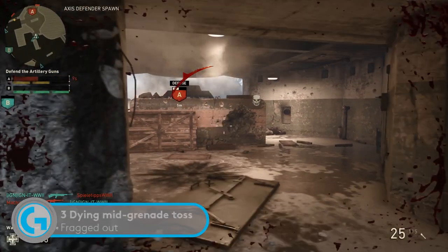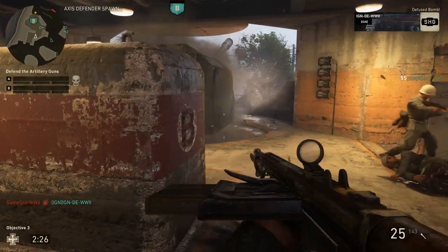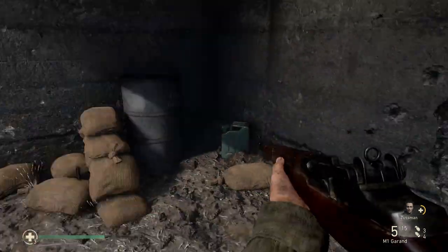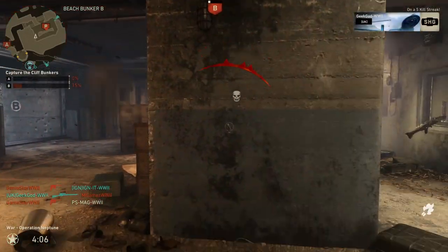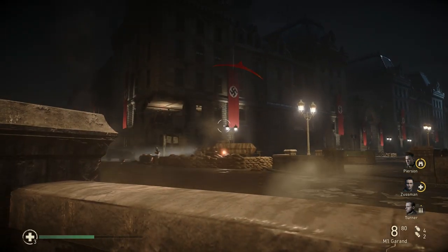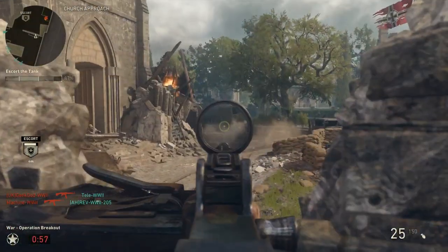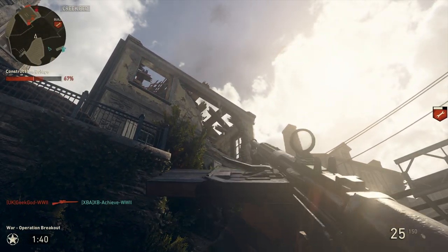Killing someone with a grenade in Call of Duty multiplayer is a feeling akin to holding your first-born child in your arms while gently popping bubble wrap under your feet. Naturally, you're keen to chuck some potato mashers out in times of engagement and hope for the best — and naturally, you die while doing so, again and again. Like healing, the act of pulling the pin on a grenade and throwing it takes quite a long time and you're vulnerable during the entire process. To minimise mid-throw deaths, start throwing it when you're safe behind cover and hold onto it that second longer — that way when you throw, you only have the second half of the animation to wait out.